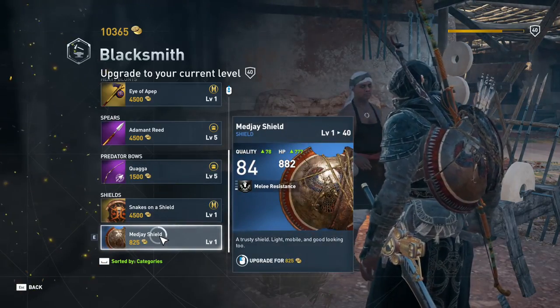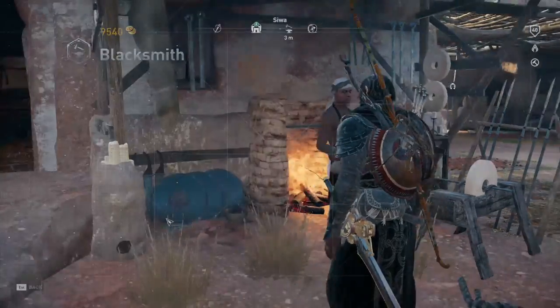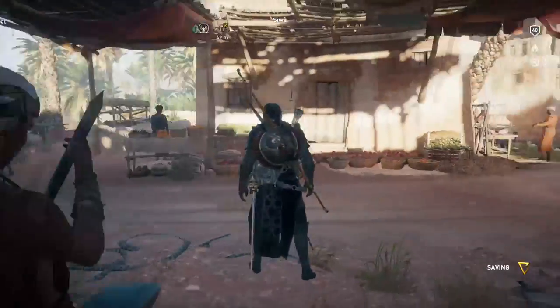That is pretty much it for this video. It's a very short video, but it's basically showing you guys that you can get Bayek's Magi shield in the game really easily just by going to the Siwa blacksmith.